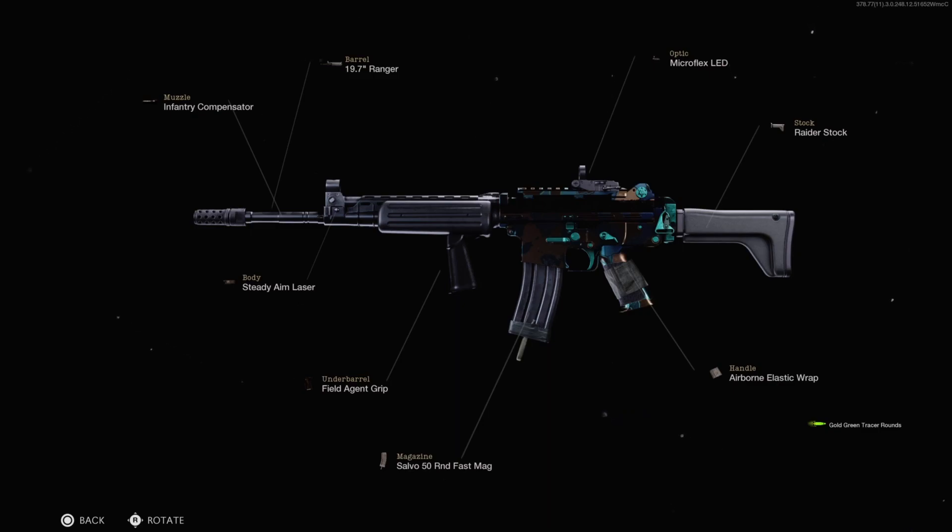On this class setup, I have the Infantry Compensator for the muzzle, the 19.7 inch Ranger barrel, the Microflex LED on the optic, the Raider stock, the steady aim laser on the body, the field agent grip for the underbarrel, the Salvo 50 round fast mag, and then the Airborne Elastic Rep for the handle. I'm not going to go into deep detail about these attachments because I have done that previously on my main channel on Cold War. Yeah, those are the attachments I'm running on this Kreg 6 class setup.